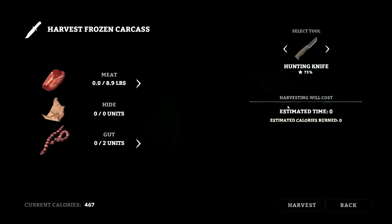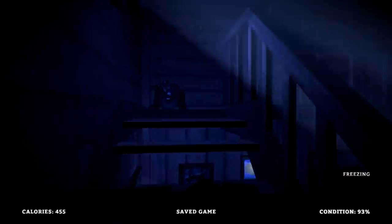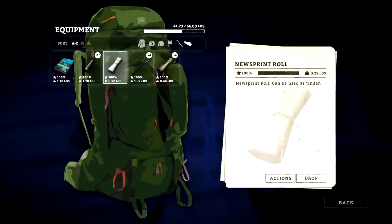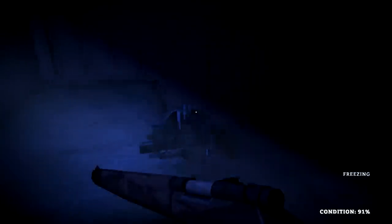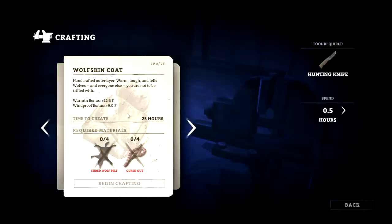I thought I harvested some meat off him — apparently not. Might be worth adding the condition of the animal to the UI, because if you have two animals side by side you'd know which one to harvest first — just a thought. I've got a bunch of wolf pelts and they're getting close — that one's cured, 92 and 57. We're well on our way. Wolfskin coat — 12-degree bonus. That's the crown jewels of the crafting bench for clothing.